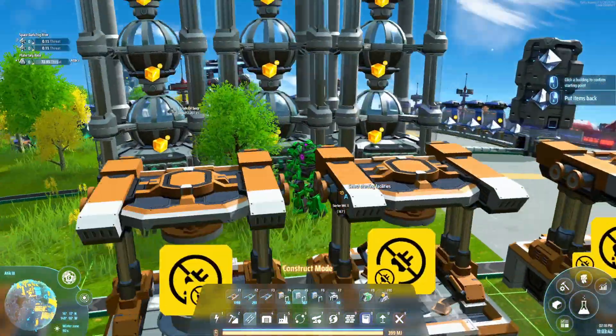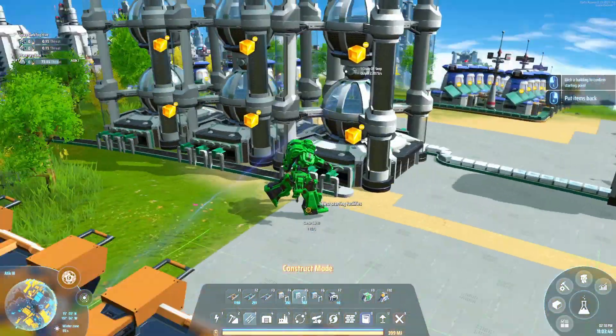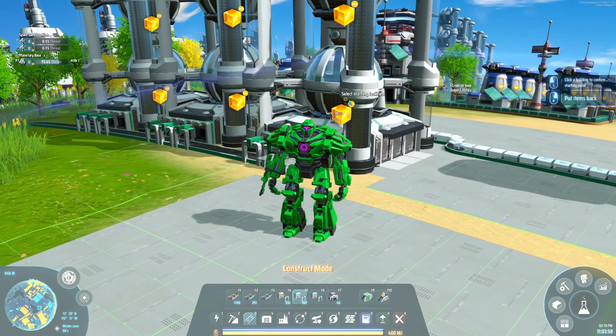Alrighty guys, what is up? Welcome back to Dyson Sphere Program: The Dark Fog with LoneDebater7. And today we are going to be setting up yellow science, or cubes.